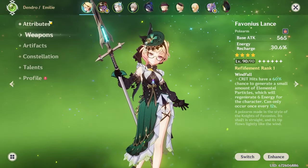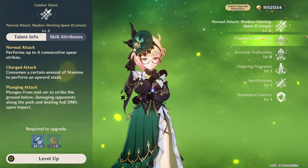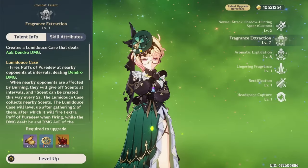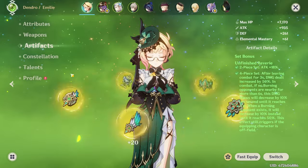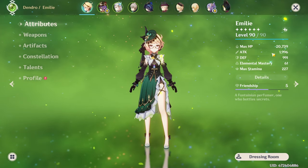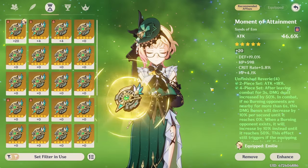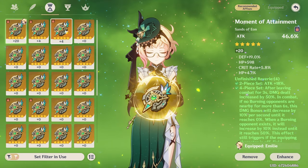There's Emily at level 90, her weapon at level 90, her talents at seven and eight — not bad, it'll do. I'd like to get a couple more levels on them, but we can't craft anymore so we'll do those later. That just leaves us with the artifacts stat-wise. We're currently running just shy of 2000 attack, 58 to 164. We just need a replacement attack percent sands with double crit preferably.